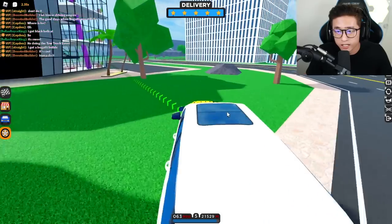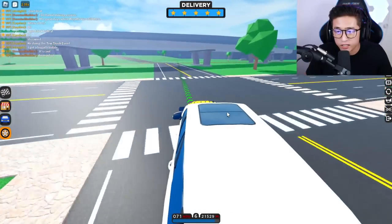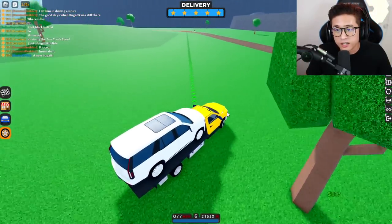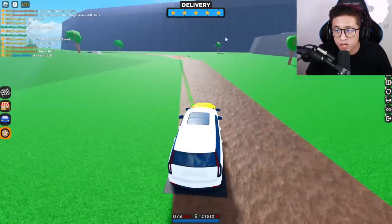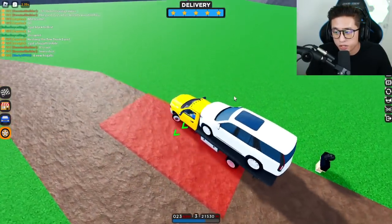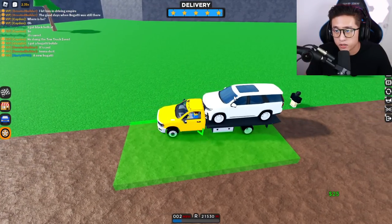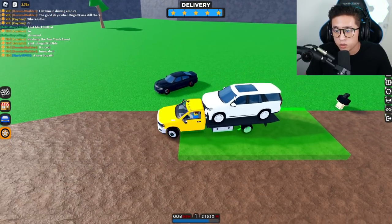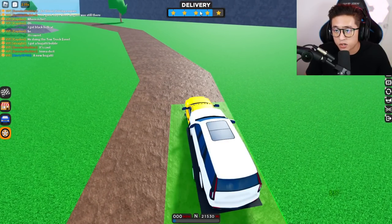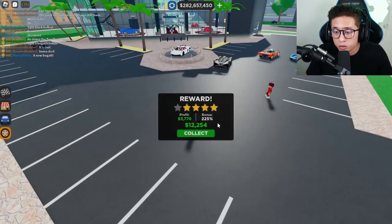If you drive over dirt and shortcuts, I don't think it demotes your points, so you can take shortcuts without your stars going down. Also, if you hit a person it does not deduct any points. However, if you don't park it on the green spot you will lose the five stars — you have to place it there 100% or else you start losing stars. That's the only way you'll lose points.